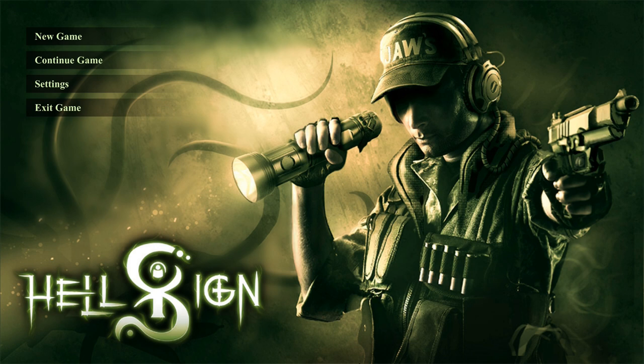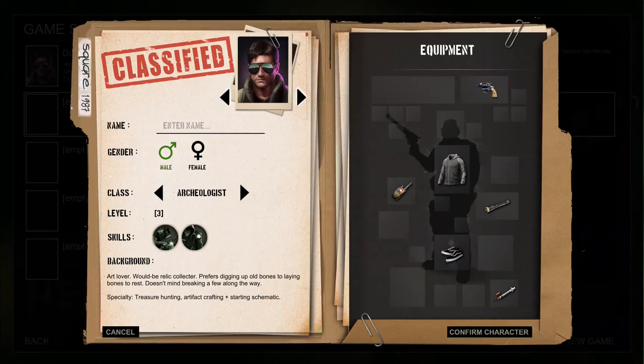Let's get a new game started of Hellsign and see what we can do. We've got our basic character and we need to enter a name. My tutorial exploration character was named Dave so probably can't do that again - how about Dave 2.0? Apparently you can use numbers.